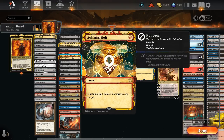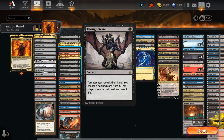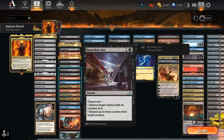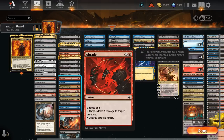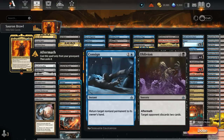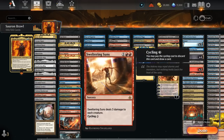In our removal category we've got Cut Down, Fiery Impulse, and Lightning Bolt as spot removal. Duress, Inquisition of Kozilek, and Thoughtseize as hand disruption. At two mana we have Feed the Swarm which can also hit enchantments, Go for the Throat, and Heartless Act to deal with creatures at instant speed. Shielder's Edict can also make the opponent sacrifice a planeswalker. A-Braid deals three damage to a creature or destroys an artifact. Consigned to Oblivion can bounce an opposing non-land permanent, and maybe make the opponent discard two cards. Engulf the Shore — Rampage makes the opponent sacrifice either an artifact, creature, or planeswalker at sorcery speed.